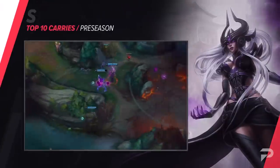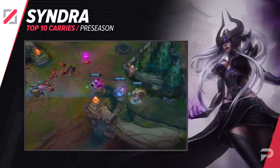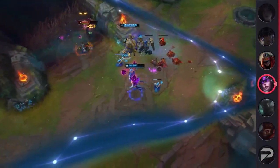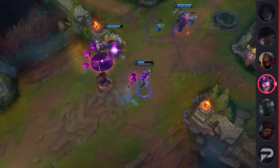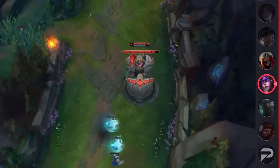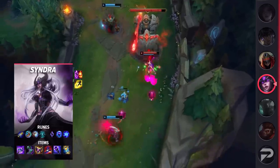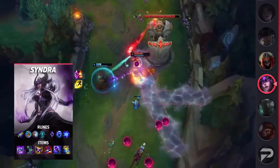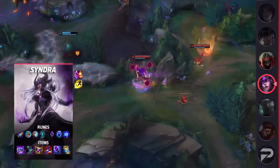Pulling us into the mid lane, we've got Syndra. Ever since her mid-scope update, Syndra has been an absolute menace in the mid lane. She may have lost a little bit of early game power, but her mid to late game more than makes up for it. Her new ability upgrades make her a powerful scaler that can easily 1v9 games. Just make sure you understand how her shard system works so you can stack them ASAP — you get 2 shards from many things, but your best option is landing 2 abilities on an enemy champion. Think of it like an Electrocute.